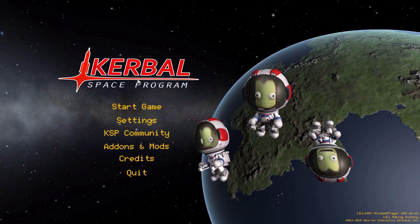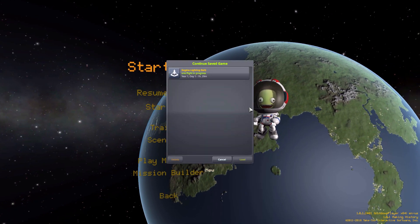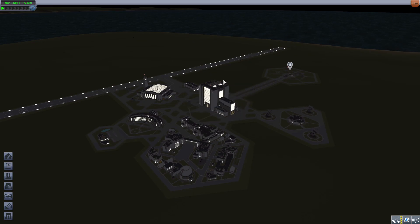Hello everyone, welcome back to Kutabo Space Program where today we are having a look at the Engine Lighting Relit mod, which was originally made by forum user Tadjumpy. It is now being maintained by the Linux Guru Gamer, and what this wonderful little piece of work looks to add into the game is lighting effects to engines, which is one of those things you just kind of assume should be in the base game but for some reason isn't.